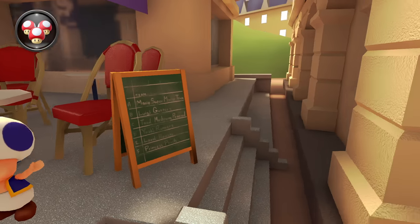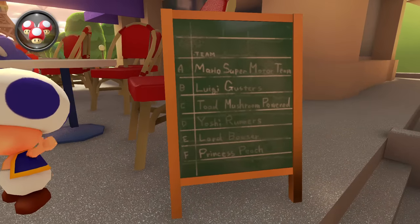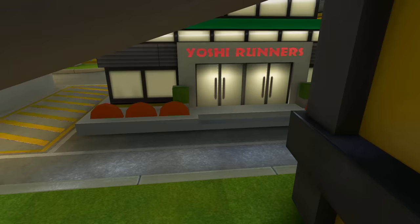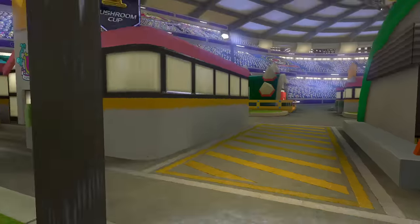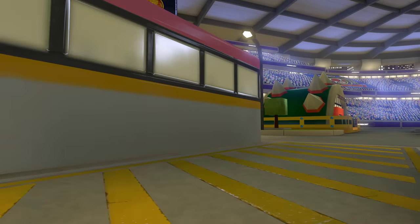In the Paris stage, there's this chalkboard with fully legible text. If you read out the whole thing, it tells you who the teams are: A team is Super Mario Motor Team, B is Luigi Gusters, C is Toad Mushroom Powered, D is Yoshi Runners, E is Lord Bowser, and F is Princess Peach. And all those team names are used in the first stage of the game — you can see all the pit stop buildings that are themed like the characters whose teams they represent.